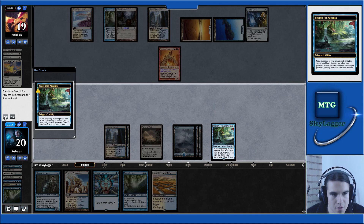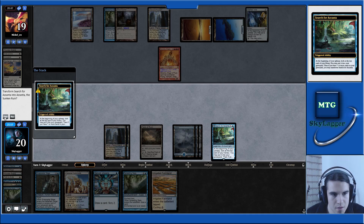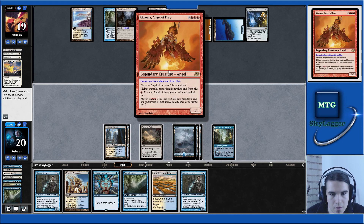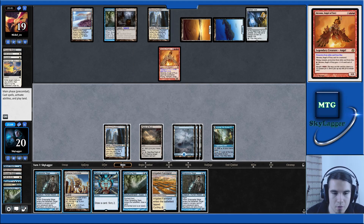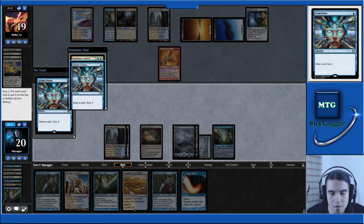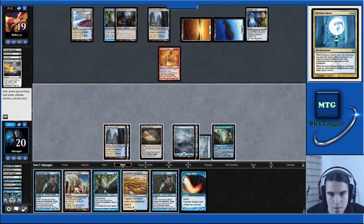I don't want Spreading Seas anymore — I want to Scry. Snapcaster Mage is not good here. I think I can afford to take three. Let's Scry with Serum Visions — Detention Sphere! Let's put both on top. Let's cast Spreading Seas.